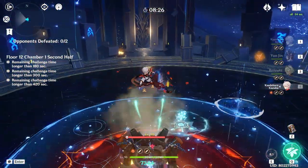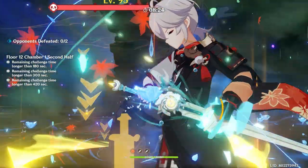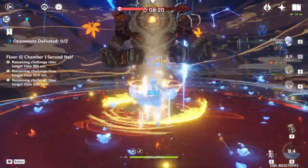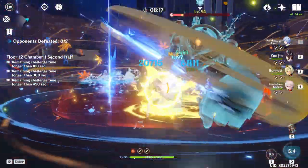Combat-wise, Kazuha wields a sword and he's an Anemo vision holder. His kit revolves around him buffing whichever element he swirls. With that, let's take a look at his talents.